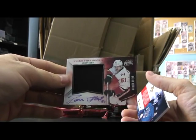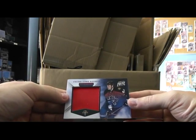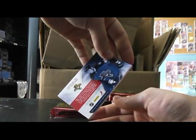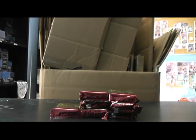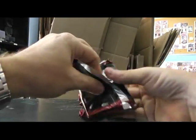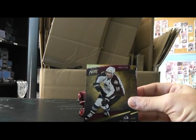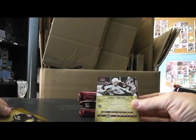Make sure we're focused — yeah, it looks better now. Eric Gudbranson for the Panthers, numbered to 99, just a jersey. We have Joe Sakic — let it focus — Avalanche. Then we have the Ducks, Ryan Getzlaf — these are 249 numbered to 50 for the Avalanche, Gabriel Landeskog — that's a nice looking card, numbered to 50.